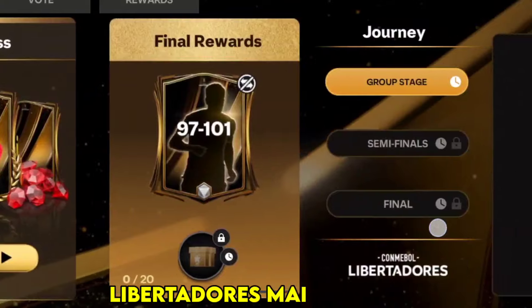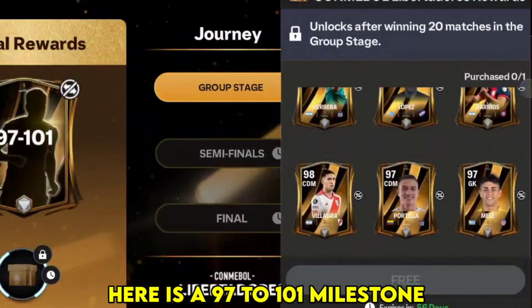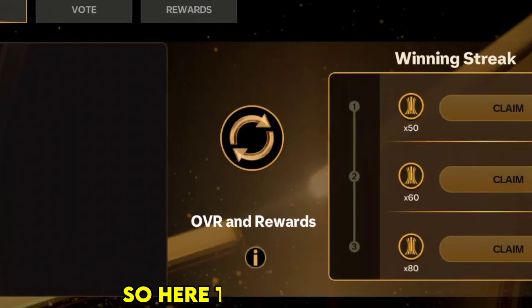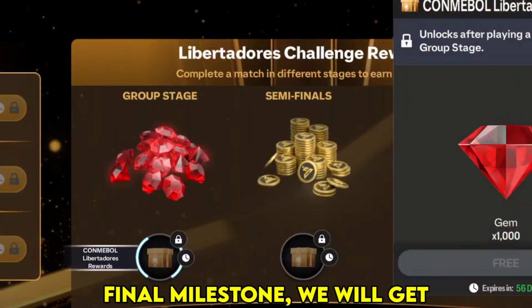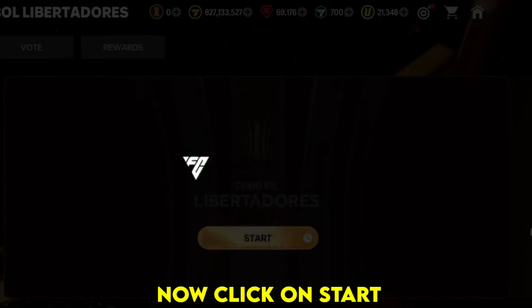Let's go to Copa Libertadores' main chapter. Here is a 97 to 101 milestone reward to unlock. We need to win 20 games here. There are additional final milestones where we will get some additional rewards as well. Now click on start.